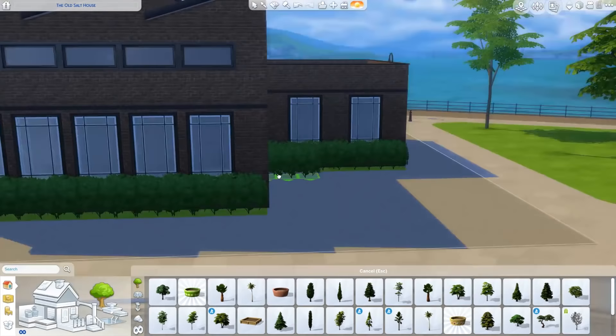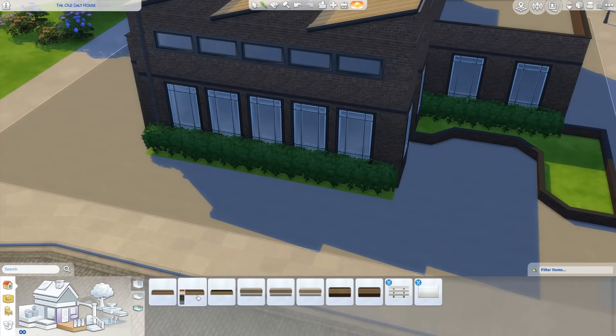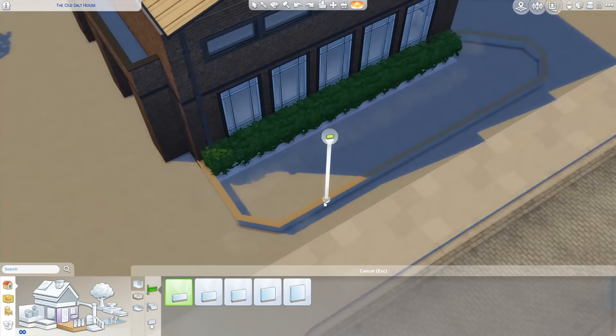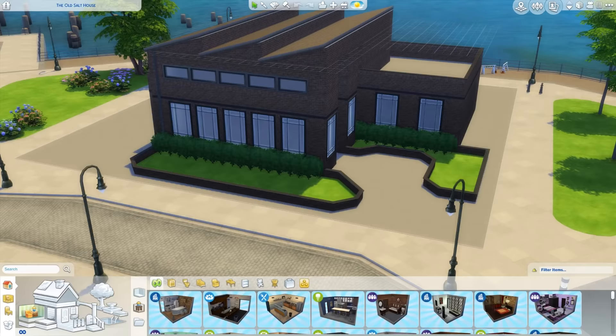That doesn't really mean anything unless you see it, because then you can decide for yourself. I haven't checked out any of the creator sim stuff yet, but to be honest that's really not my thing. I'm really just loving the items in it, and you'll see them all pop up here as we get to that point. Deleting all that flooring in those little flower beds was actually really annoying, because I couldn't just remove it as a room.